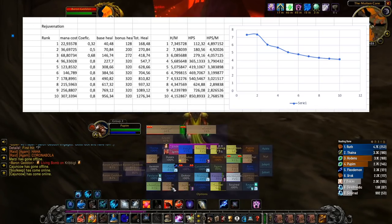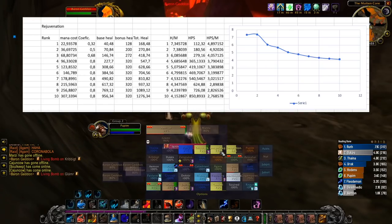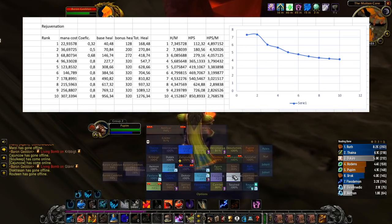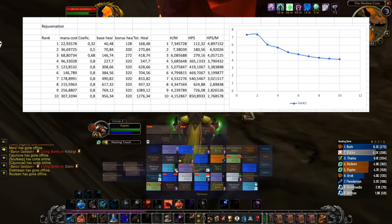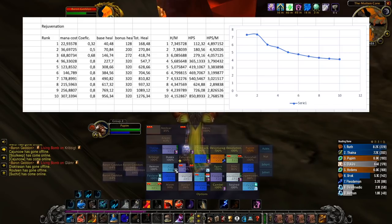However, despite doing a lot of healing per mana, your potential healing output is not too great. It's 180 healing per second for rank 2. Rank 3, however, has a healing output of 280 healing per second — that's a pretty good number.